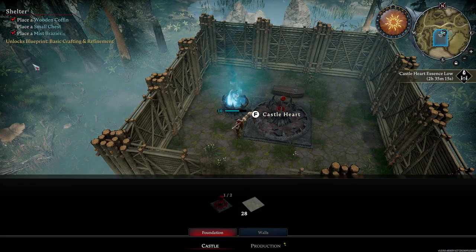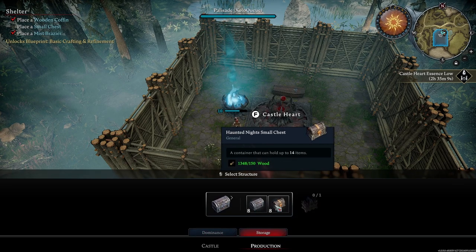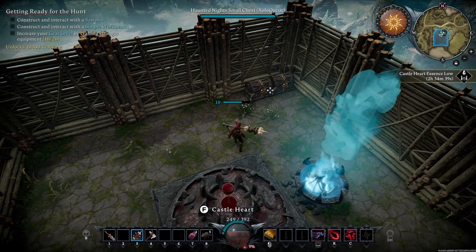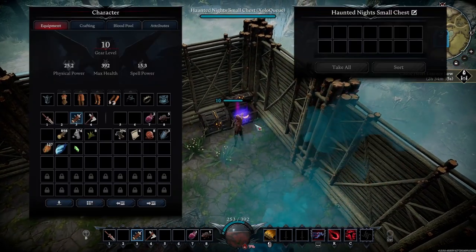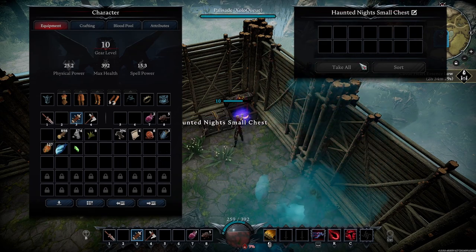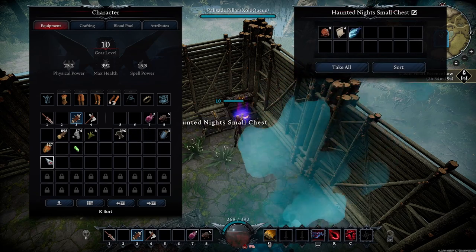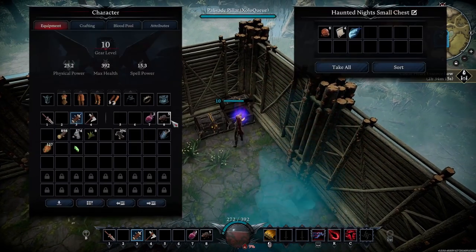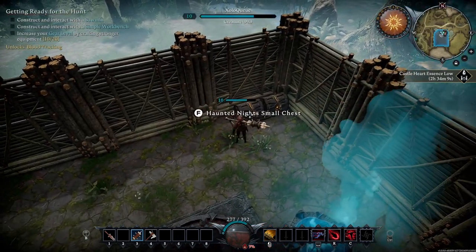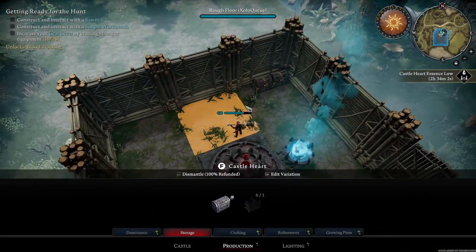Now we need to place a small chest. We go to production, then storage, and place our general storage. I like to start with two chests — one for general materials like wood and stone, and another for things like copper coins, research, or fish, because we're not going to use fish until much later. Same thing with rats, hearts, and things like that. If you're not going to make vermin salves, just put it all there. My second chest I usually use for generic materials.